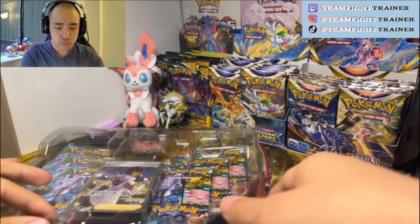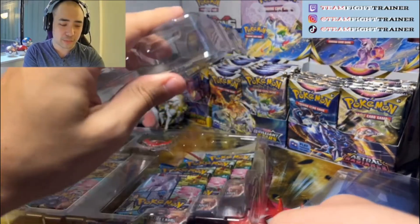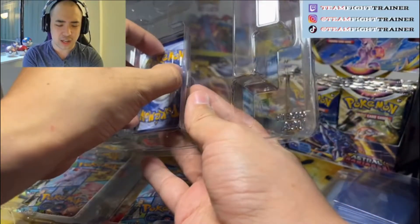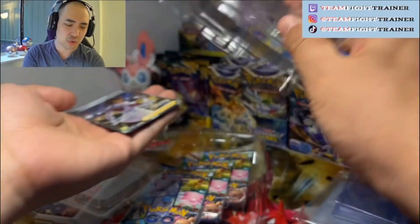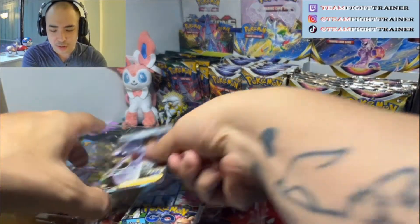Okay, Candela, you are first. Looking at the prices, Candela is actually the most valuable of these three Trainer Gallery cards — going for about $6 US. The other two are going for just under $5. So we've got Candela — red box winning right out the gate.